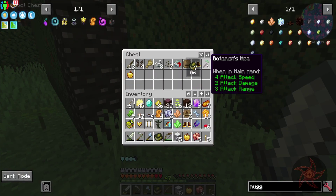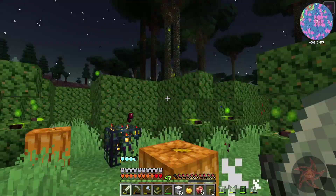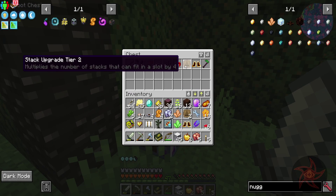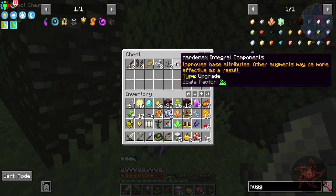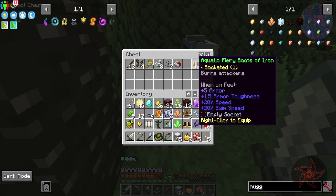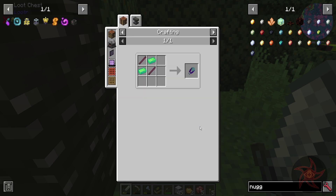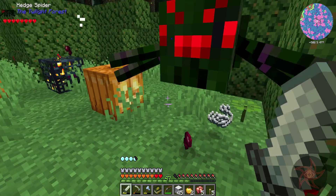Hello, box. Hit the raven — whoops. Another stack upgrade. Hardened integral components — yeah, I want that. Aquatic, plus swim speed — interesting. Botanist hoe. Botanist shears are made with infused ironwood, so I kind of want to keep those. I don't need that. Pieces of tin.